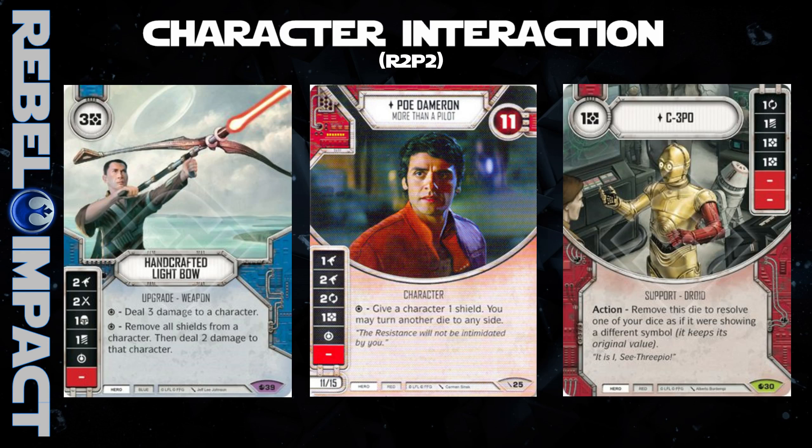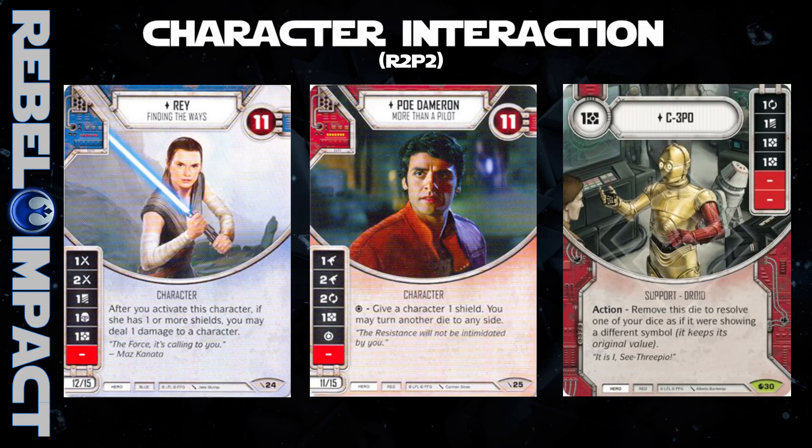What this concept illustrates is how powerful and important really good character actions can be in bringing consistency to a deck. And we didn't even talk about how every time Poe uses that special, he gives Rey a shield, which then allows her on activation to do damage to a character. The pattern here is that in many of the so-called tier one decks, character interaction directly contributes to the consistency and thus the success of the deck. It is often one of the highest considerations players take into account when putting together character sets — and it's not just point values, it's abilities too. It takes a sharp eye and rigorous play testing to really bring out the potential of those decks.